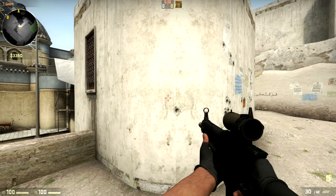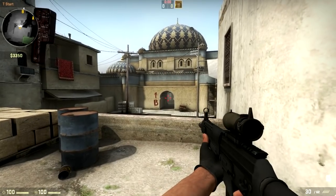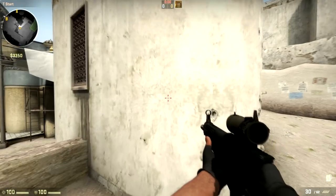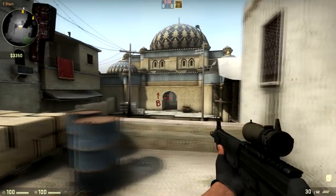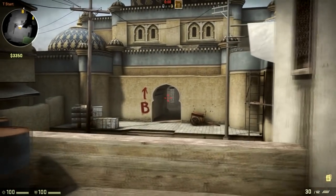Next, we have cl_crosshair_dot. This is a boolean value to determine if you are using a dot — being the dot in the center of the screen. A value of 0 turns the dot off; many players prefer this because it does not obscure the target, and it's probably better for spraying. A value of 1 turns the dot on; many players prefer this because it gives an exact pixel-perfect representation of where the first shot will land. This is most useful for players who try to go for one-hit headshots with weapons like the AK-47.